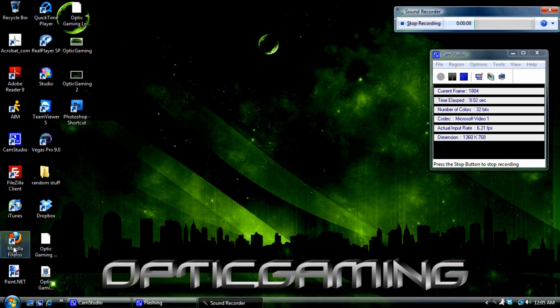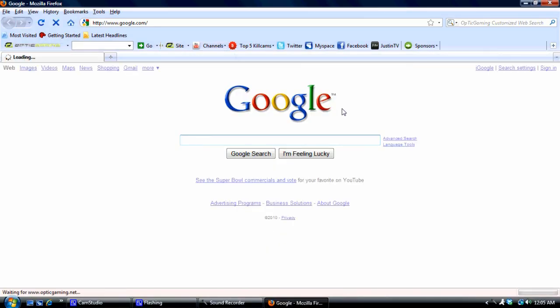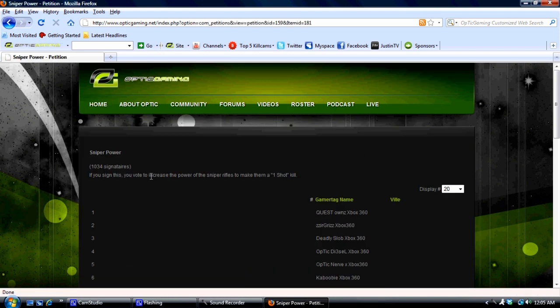First off, you're going to open up your web browser and go to OpticGaming.net. I've already got the toolbar, so it's just one click away. Up in the upper right-hand corner, you'll see Petition. Click on that. As you can see, we've already got 1,034 signatures.